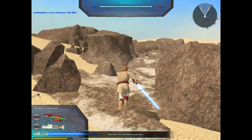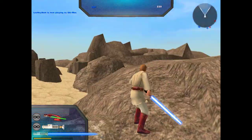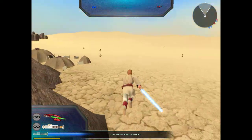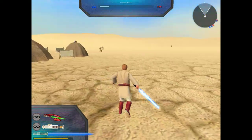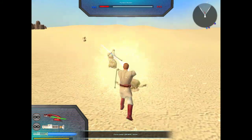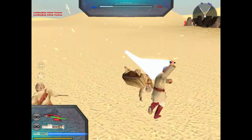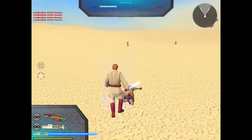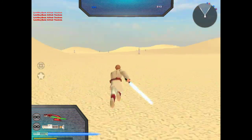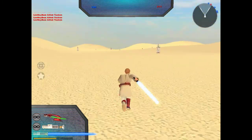I'm gonna spawn in as Obi-Wan now that I just took over that command post. We got these rocks going on here — I don't know exactly what they're supposed to be, but I kind of like how they contrast to just all the sand around. It gives it a little bit more character. Oh, and we got a Tusken camp here — he sees me. Are they aggressive? Oh yeah, they're aggressive. It should be Anakin killing these Tuskens, but I guess it's just Obi-Wan this time.